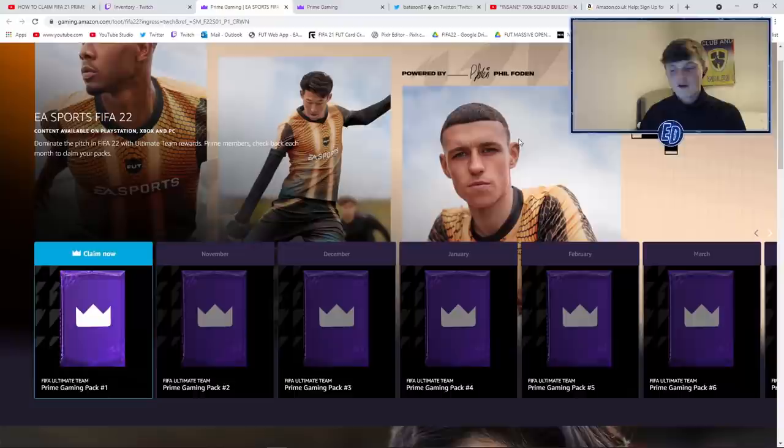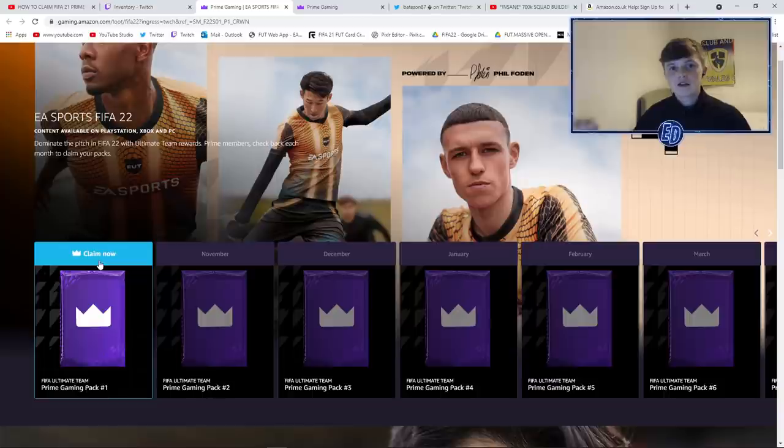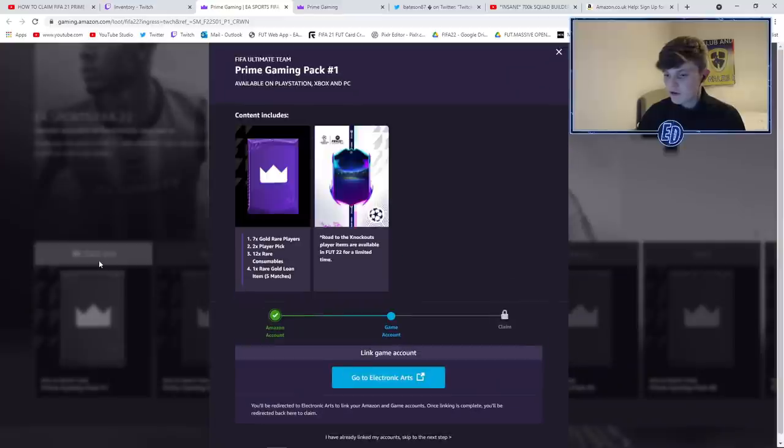Once you're on that, every month you're gonna come to this page where it says 'Claim Now.' You're gonna click that, then log in and out of FIFA and it'll be straight in your account. We've got November, December, January, February, March — you'll come back to this link every month and it'll literally be here. The link is not going anywhere from the description; you can click it all year round.